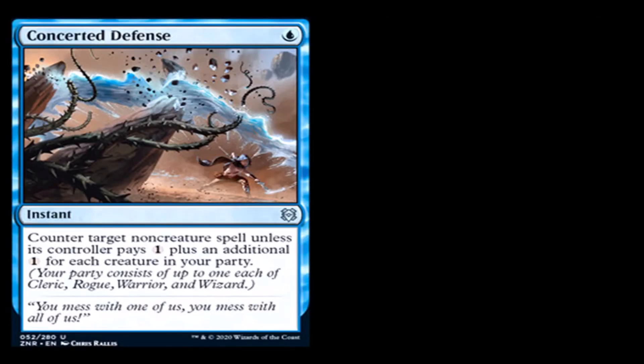Concerted Defense: one blue mana. Counter target non-creature spell unless the controller pays one plus an additional one for each creature in your party. I like it because it's basically a Syncopate — Syncopate was played a lot. But it's a one-mana Syncopate that can be added on to. So I kinda like this card.